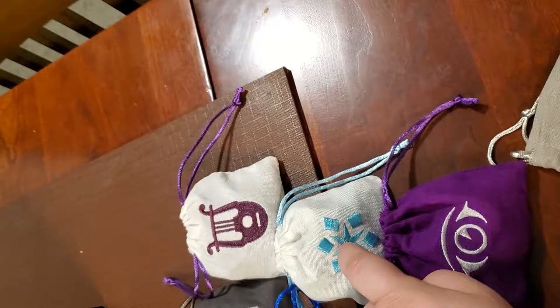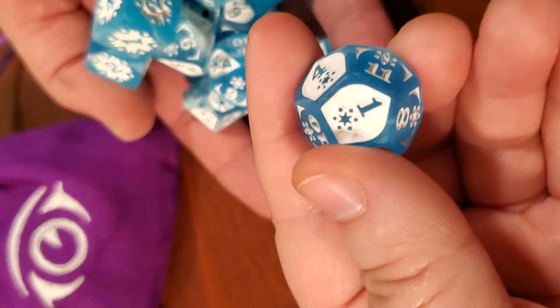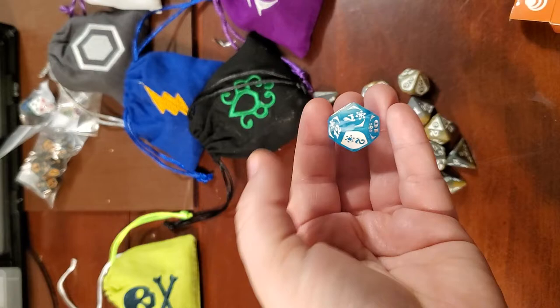Oh yeah, I love these Ice dice. These are the Force Ice, and I just want you to see — they are indented. The Ice ones are almost frosted. They have a really good heft; they're actually lighter than you'd expect, lighter than a Chessex die, but more evenly weighted.